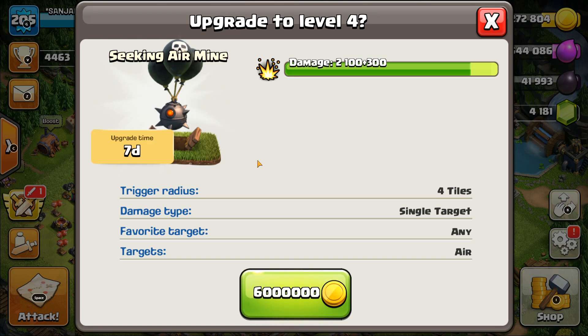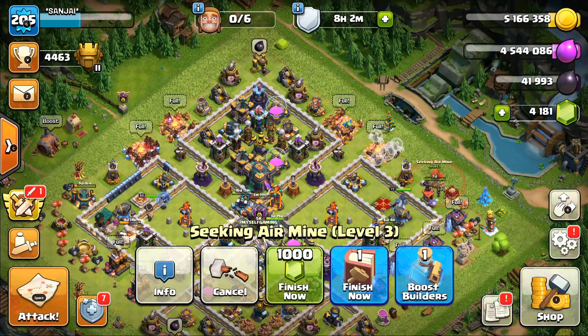The troops are cleared and fully cleared. The Electrodragon is cleared. For your base, the maximum level is cleared. For our base, we are going to be using gold and building for 7 days.